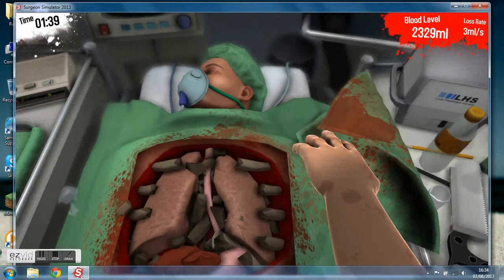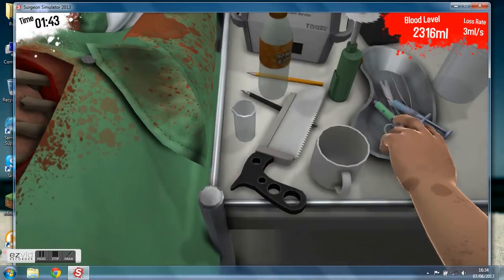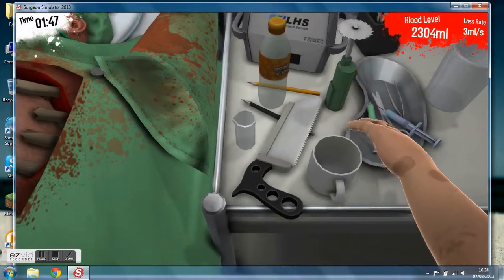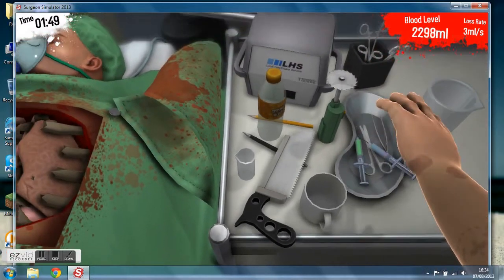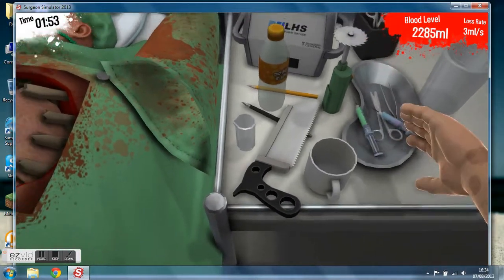Let's just drop that and put the hammer down there. Now, let's go over to our little... er, whatever this thing is. First ring — I'll grab it. Grab it!